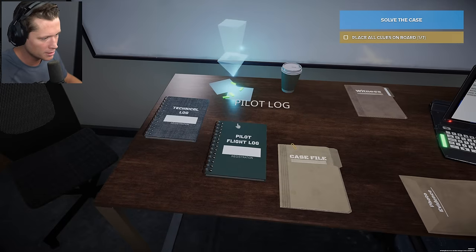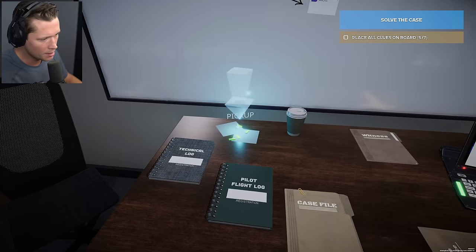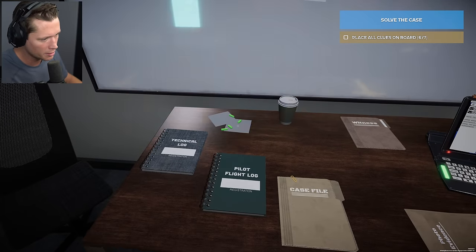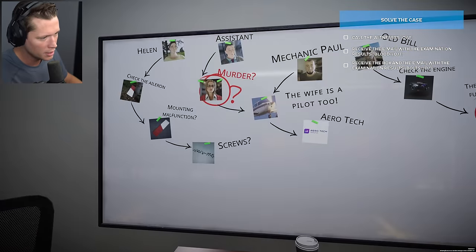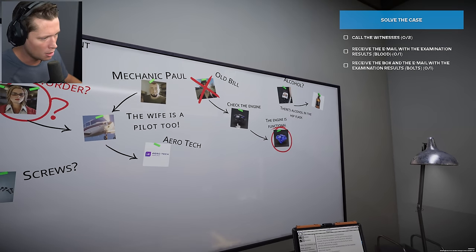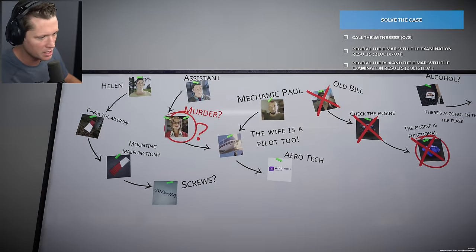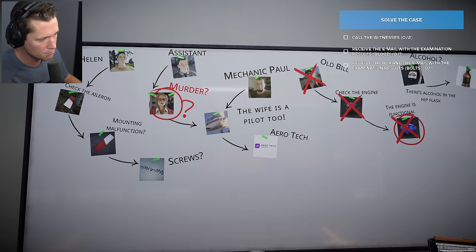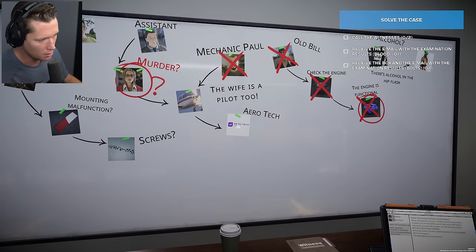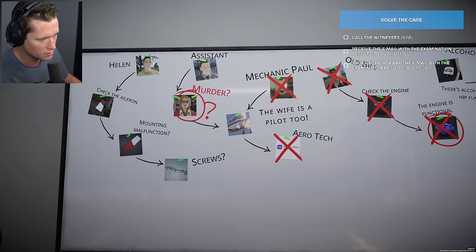We've got some more clues. Old Bill is wrong — there's no engine issue, the engine was functional. The alcohol is another big one. The assistant is suggesting she murdered him. It wasn't mechanic Paul — he was good to go. It wasn't Aerotech. Mechanic Jim — yeah, it was the last inspection. The aileron — if it was replaced, it must have been done earlier and not at their place. Mrs. Goldberg has an excuse — she visited her lawyer that day to file for divorce.